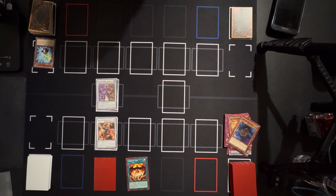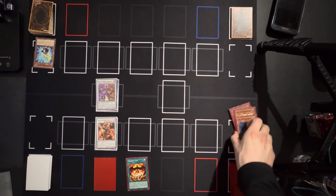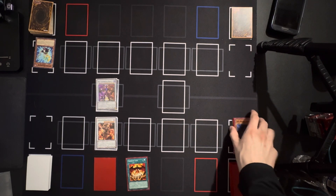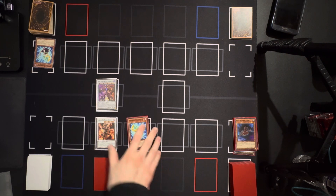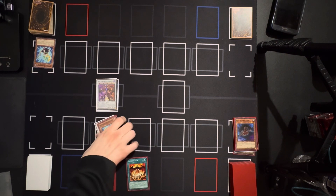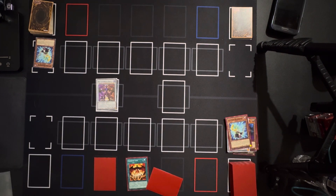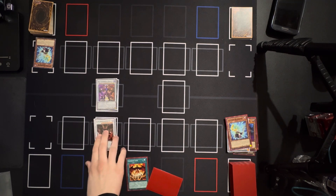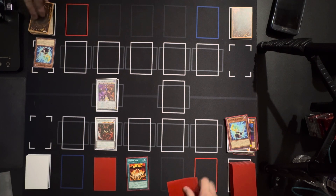That doesn't really help — I take 500. I'm now down to 7500. I'm already starting off weak. Next I am going to special summon Synchron Resonator, then synchro summon Hot Red Dragon Archfiend Abyss. With that I am going to end my turn.